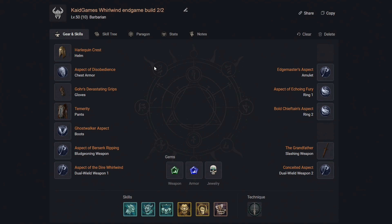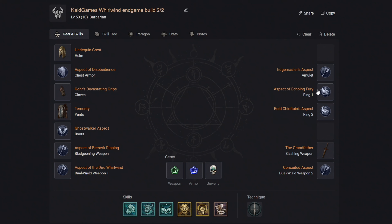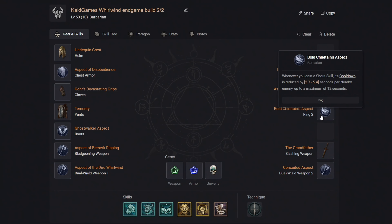For your gear, we already discussed what stats to look out for, but if you're looking for purely best-in-slot gear, here it is. Get the Harlequin Crest and slot in a damage reduction gem. For your chest, get the chest armor called Disobedience and slot in 2 damage reduction gems. For gloves, get Gore's Devastating Grip. For pants, get the Temerity and slot in 2 more damage reduction gems. For boots, get the Ghostwalker boots. For the amulet, get the Melted Heart of Selig. For your first ring, get the Ring of the Equine Fury, and for the second ring, get the Bolt Chieftain's Ring.